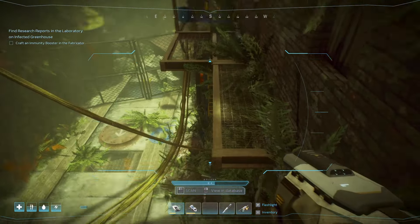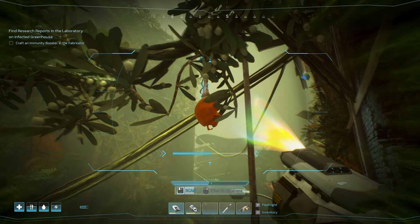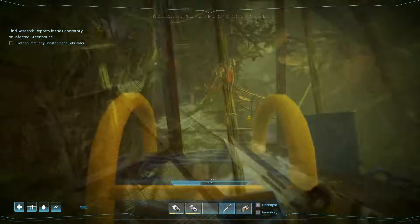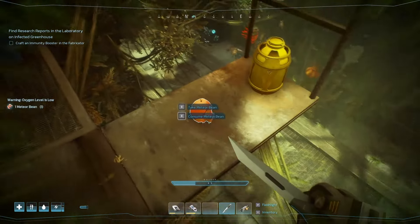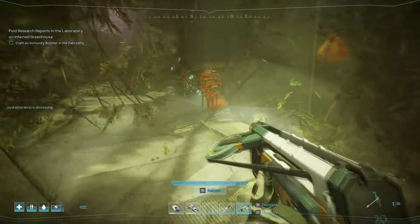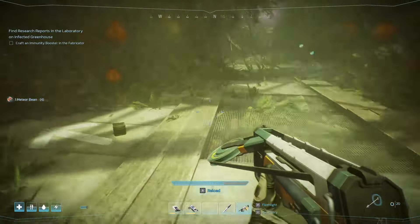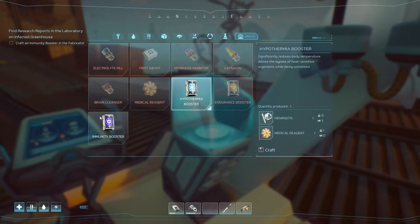Oh, seems I missed an area. What is that? Meteor vine! That is what I'm looking for. I'll go down and fetch that — I think I'll grab a couple more. Oxygen first. That hornet has definitely respawned. Meteor bean seed sorted. Oh, there's another one over here — that's just the bean. Now I have everything, so no real need to stay in this area anymore.